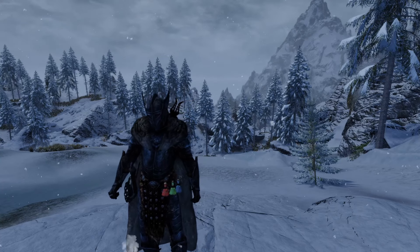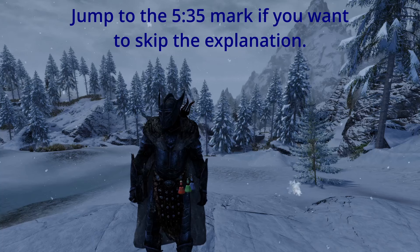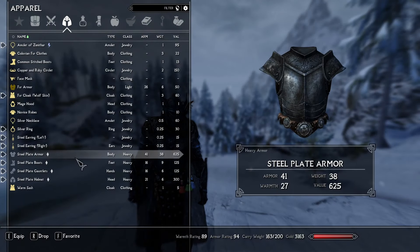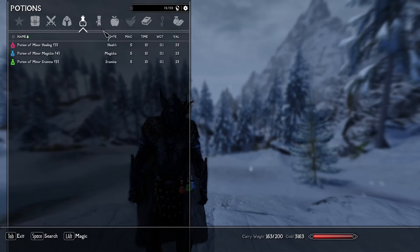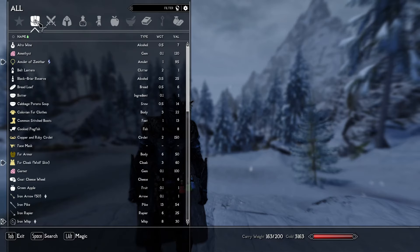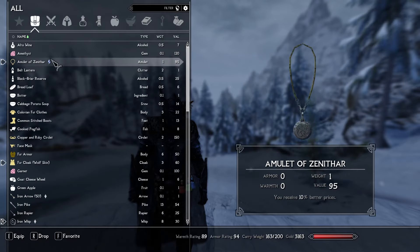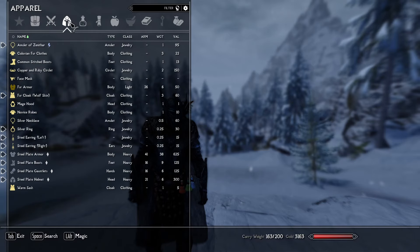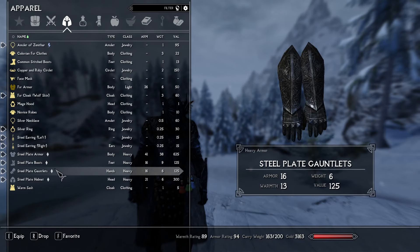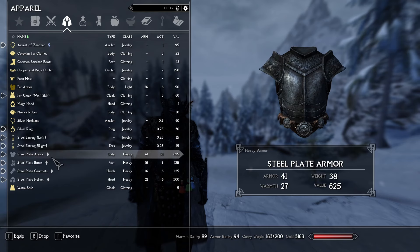Now that we're done with character creation, I see that we are wearing completely different armor than I had selected, so let's take a look and see why that is. We have steel plate armor, a mercenary battle axe, and some additional equipment. I see what happened — the backstory I want to go with is going to be a little bit contradictory to what we actually start off with, and this is interesting because it kind of changes what I wanted to do.